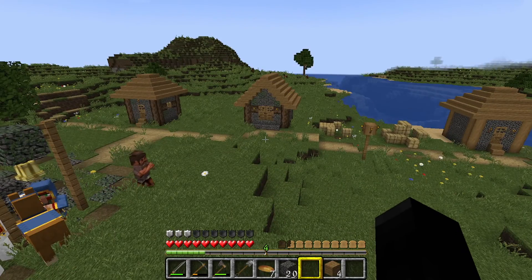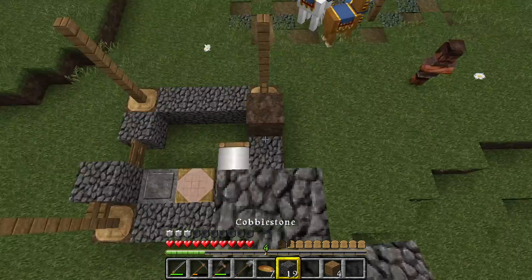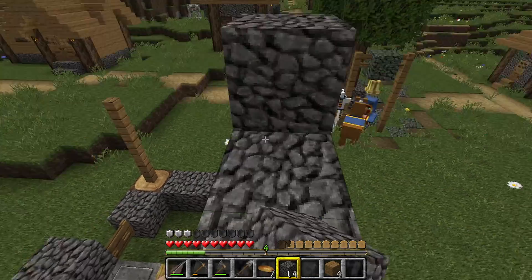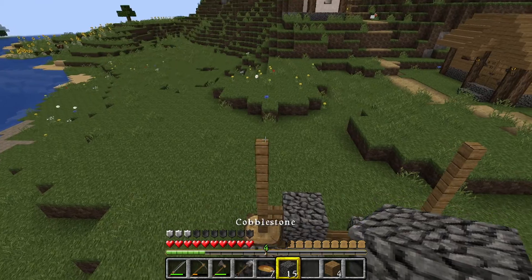And then if I get the cobblestone — do cobblestone here — and I think I'm going to go around it with stairs maybe. Let's see how much cobblestone I have.